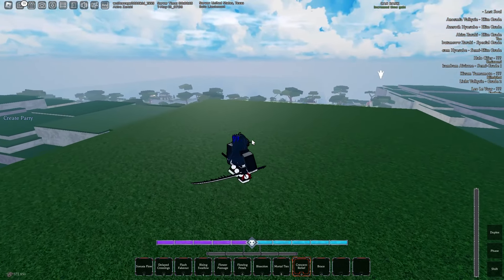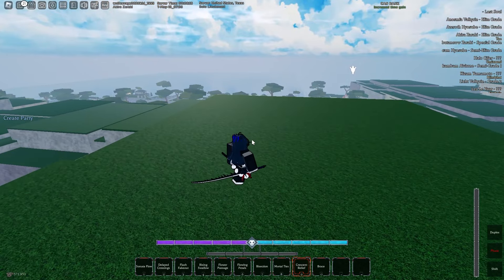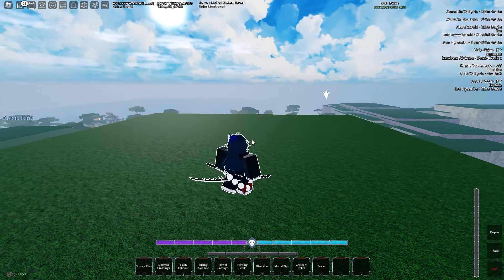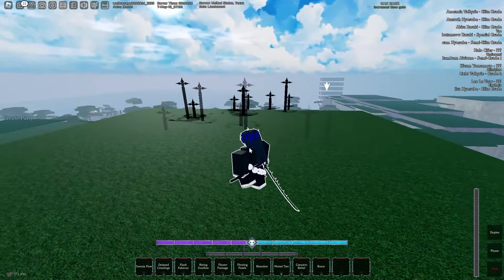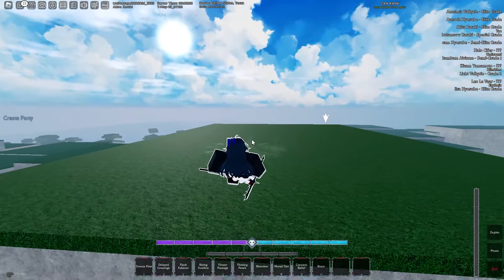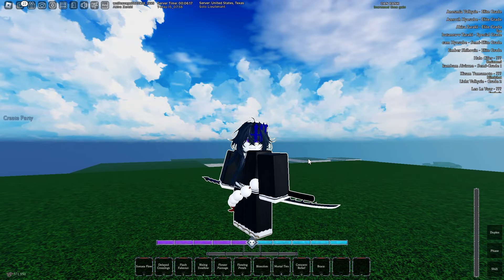You also have phase in yang mode, which gives you hyper armor and does a quick slash. Then the C move switches you back to yin mode — the white mode — and it's like a ground slam. That also guard breaks. Pretty much every single move guard breaks in this kit.